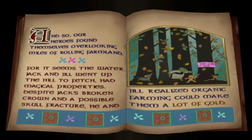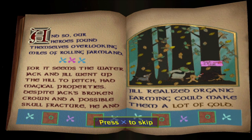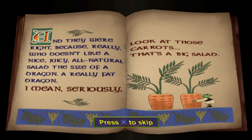Our heroes found themselves overlooking miles of rolling farmland. It seems the water Jack and Jill went up the hill to fetch had magical properties. Despite Jack's broken crown and a possible skull fracture, he and Jill realized organic farming could make them a lot of gold. And they were right, because really, who doesn't like a nice, juicy, all-natural salad the size of a dragon? A really fat dragon. I mean, seriously, look at those carrots. That's a big salad.